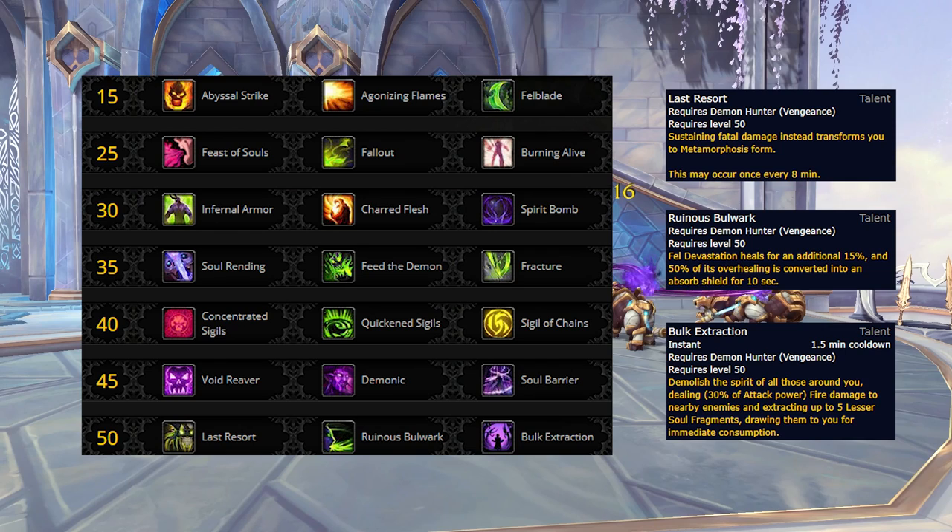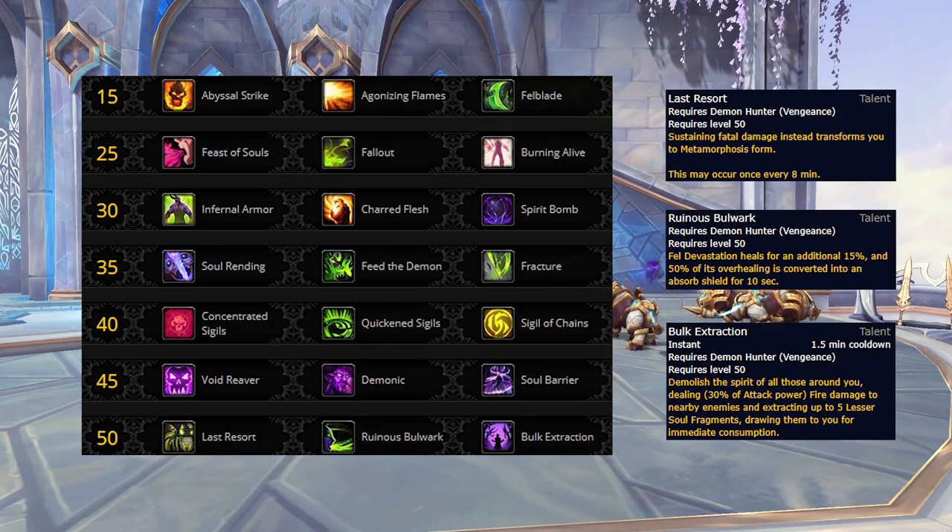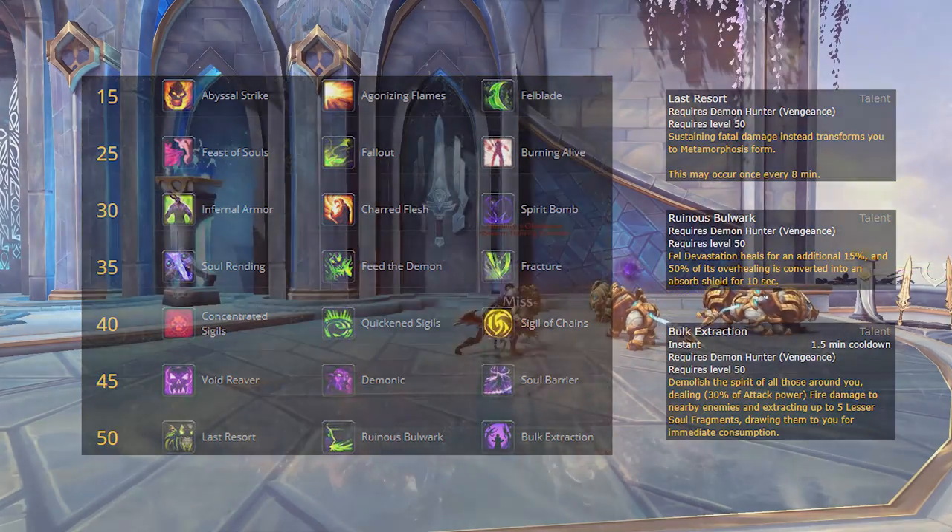Bulk Extraction is a 1.5 minute cooldown that deals AoE damage and extracts up to 5 soul fragments and instantly consumes them. Overall, the defensive portion of this talent isn't very beneficial, resulting in it being a win-more talent for additional damage when doing less difficult content. That leaves us with Last Resort, the 8 minute cooldown cheat death that procs metamorphosis, which is by far the best talent on this row when doing relevant content. A cheat death is extremely powerful for tanks, especially when pushing higher keys or doing mythic raids, making this the default choice.